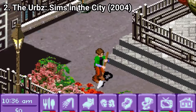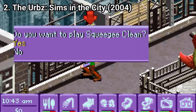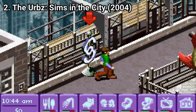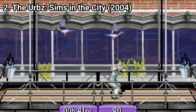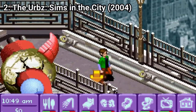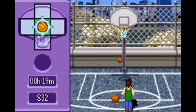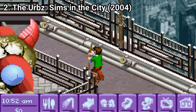Sims in the City takes on a similar approach as Bustin' Out, and after responding to questions, you get into a clique. From here you start with a minigame, get fired, and from there it's up to you what you want to do with your life. You get to play many fun minigames and overall it's a fun game that again appeals to both RPG lovers and Sims fans.